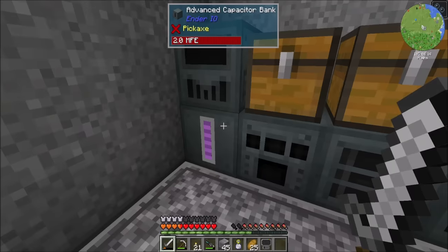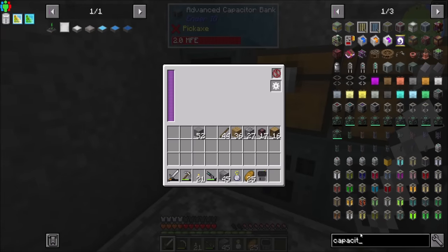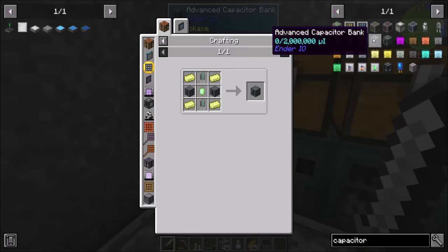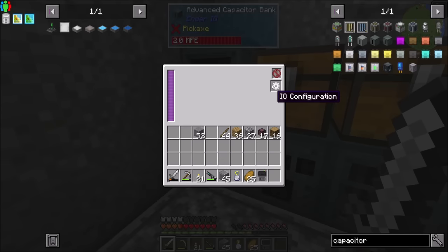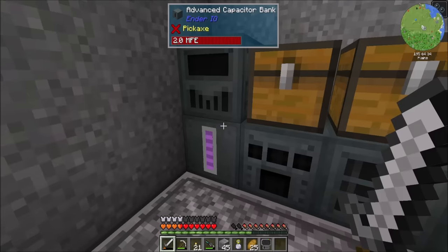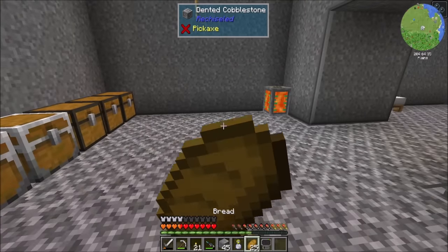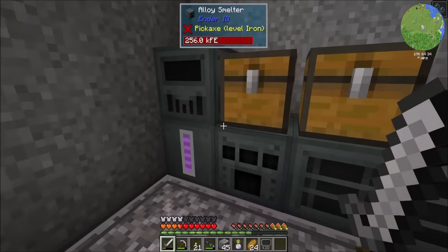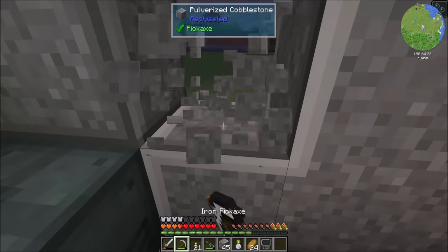It's possible that it might be the capacitor bank that's capping my transfer rate. I don't know if there's a limit to how much RF per tick it can transfer. I'm not sure if it's the cable or the capacitor bank that's throttling my transfer speed. But one way or another, it ain't fast enough, so we'll have to figure that out.